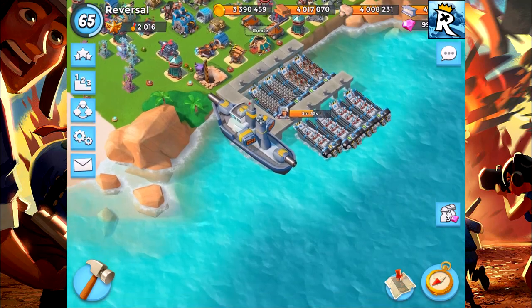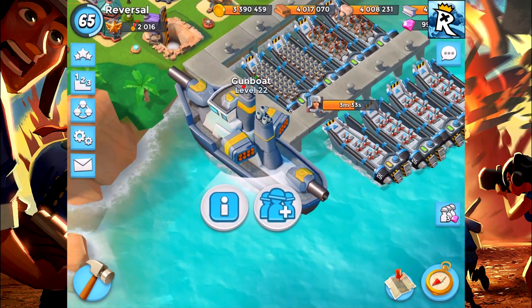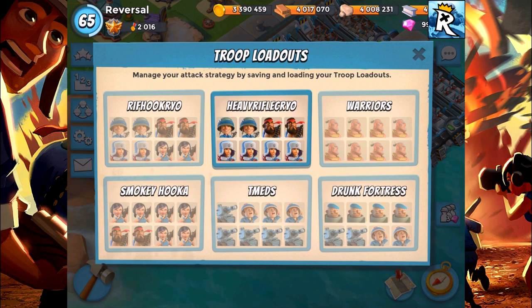One question you guys may have is regarding the troop loadout. The troop loadout feature will unlock at gunboat level 10 — it goes by gunboat level, not by headquarters level. If you level up your gunboat, you'll be getting more troop loadouts available. You start with two at level 10. Gunboat level 13 gives you the third one, then gunboat level 16, gunboat level 19, and gunboat level 21 are where you get the remaining loadouts.